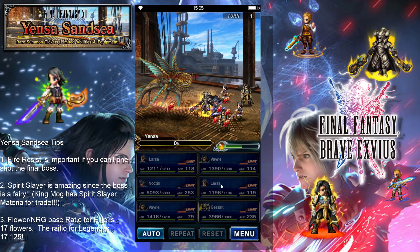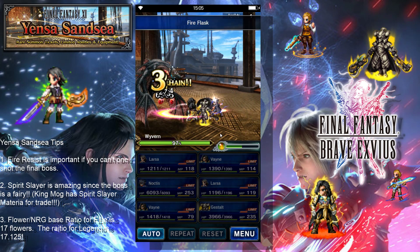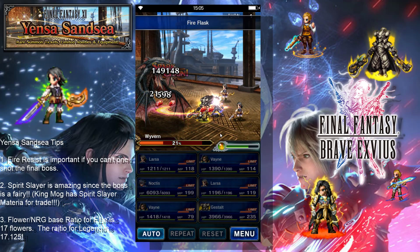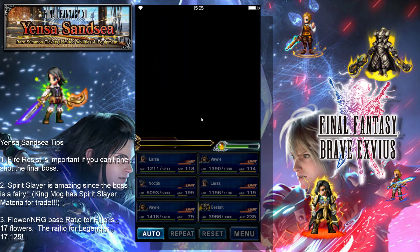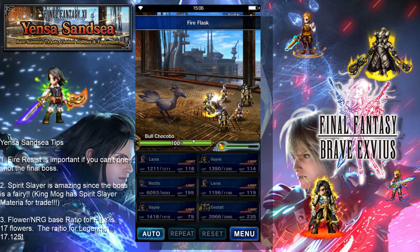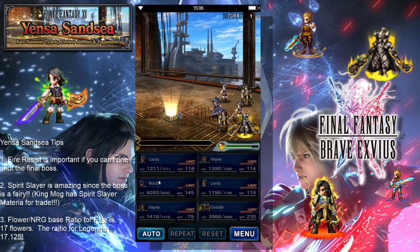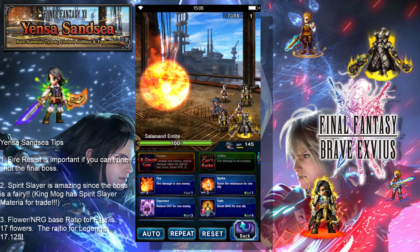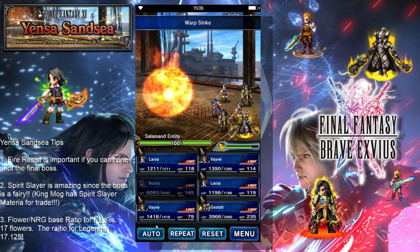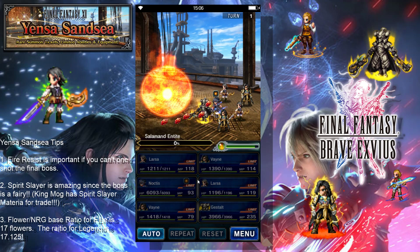Noctis I'm using right now — he can solo the event. The way you do it is you just flask everything. I recommend fire flask, but you could also use thunder flask and get extra damage on the second one because of the debuff. Fire flask seems to do the job well. For the last boss, you'll just want to use warp strike, warp strike — you deal significantly more damage on the second one. If you're using me off my friends list, that would be the rotation. I would cast warp strike first, then chain everybody off of the second warp strike to improve its damage. The second warp strike will kill the boss without any issues.